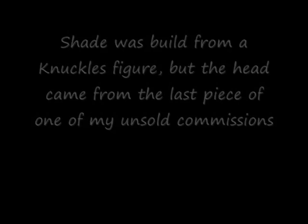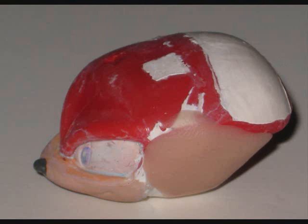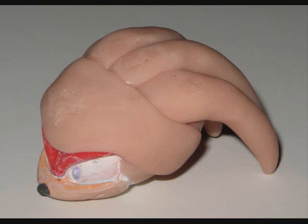Shade the Echidna. As a reminder to everyone to pay for their figures, the head for this Shade figure is coming from another one of my unsold commissions. Even though I used the Knuckles figure as the base, Shade's dreadlocks have a completely different pattern. Where Knuckles' hang down around his head, Shade's are all swept back. So I had to cut off and sand down all of Knuckles' dreads, and then basically rebuild them.